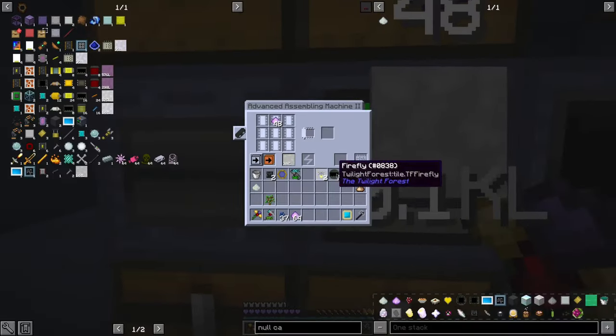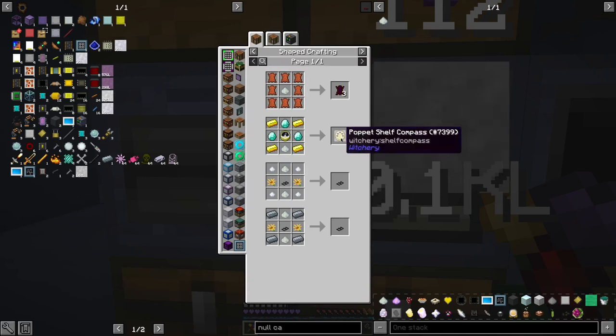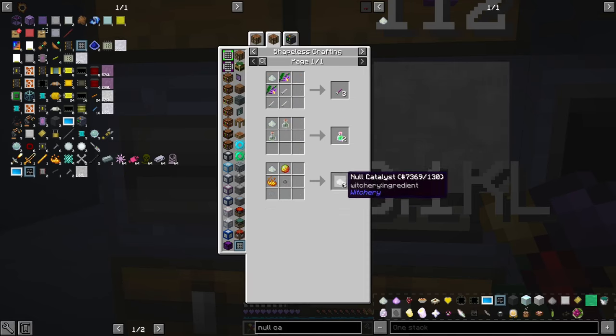Null Catalyst — where Nullified Nether... okay. Is Nullifying Ball in... okay. Null Catalyst, a tiny pile. Okay, we can easily duplicate the Nether Stars a lot.